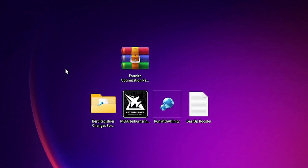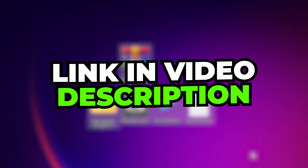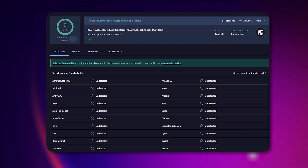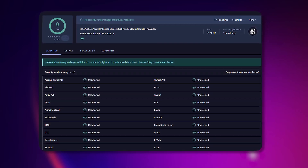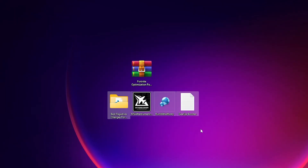In the next step, you need to download this Fortnite optimization pack on your PC — the link is available in the description. Simply go to my official website and download this pack. You can check the VirusTotal result to ensure it is a completely safe file. Once you have downloaded it, extract all the files to your desktop.